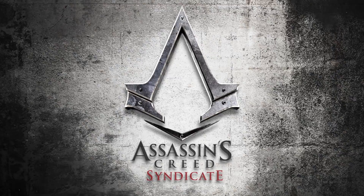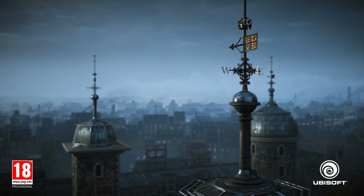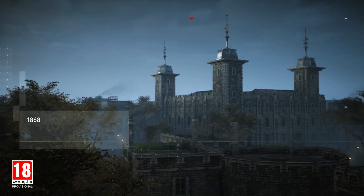Hello, my name is Scott Phillips, game director on Assassin's Creed Syndicate. Today we're playing as Jacob's twin sister, Evie, the master of stealth.